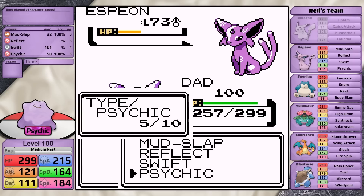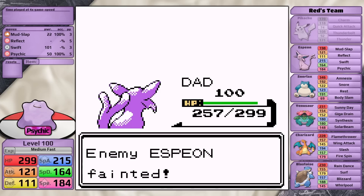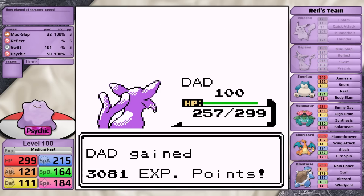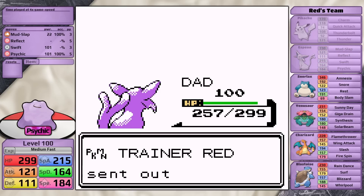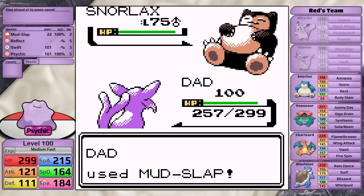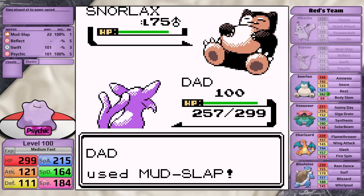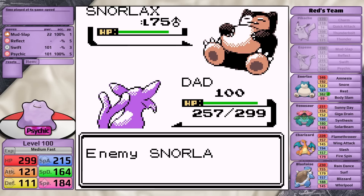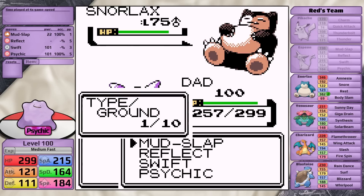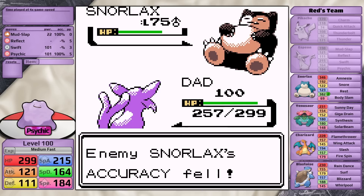If I manage to get that luck, then I will knock the Espeon out and I will have three uses of Swift left over, and that is incredibly important because up next is Red's most powerful Pokémon: Snorlax. Here, once again, I do not want to get hit by the Snorlax once. Body Slam does so much damage, Espeon is physically frail, plus it can cause paralysis — and that's not how I want the luck to be going. There are a couple of ways around the Snorlax. I could crit three times with Swift after lowering its accuracy once with Mud Slap, but in this case I get three critical hits with Mud Slap in a row, lowering its accuracy three times.